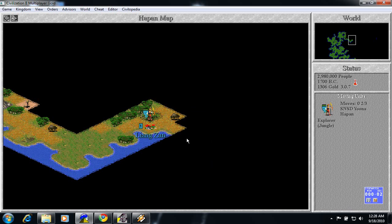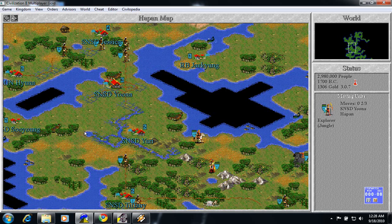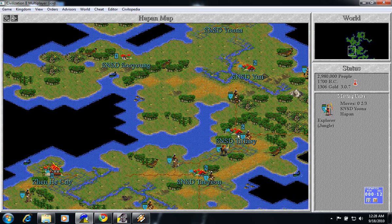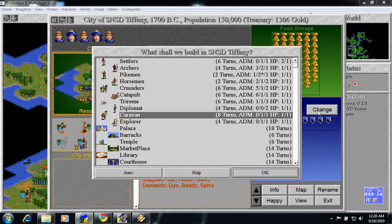Welcome to part 22 of Let's Play Civ II in HD the Remix. Last episode I had Tiffany work on a horseman and I just realized that she's already supporting an offensive unit, so we don't want to be building horsemen right about now. We're going to go ahead and cut back to Caravan.